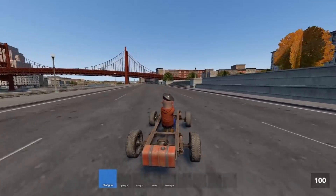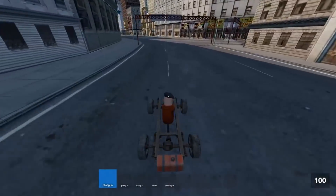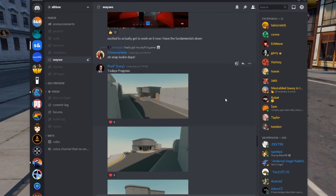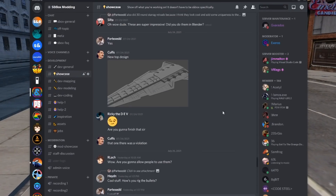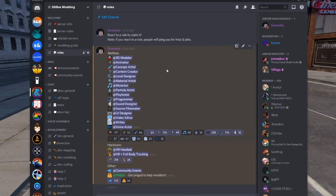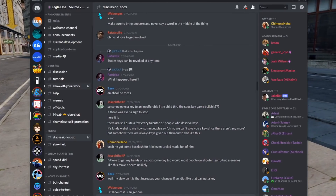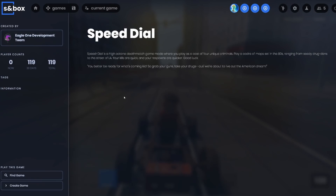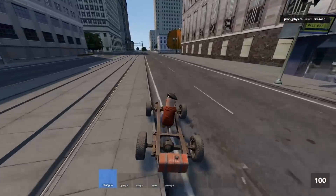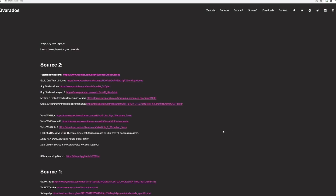Here are some general resources for Sandbox. There are three Discord servers I recommend: the official Sandbox Discord — though I feel like it's probably going to get spammed — the Sandbox Modding Discord which I made, which has dedicated channels and roles you can select, and the Eagle One Discord, made by the people who made Speed Dial. Other resources include the Facepunch wiki, and I have more resources on my website at gvar.net. I also have a big list of resources there.